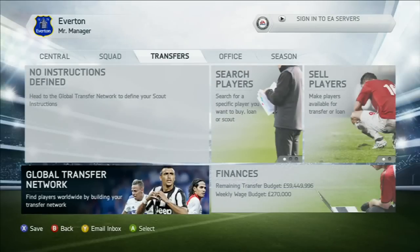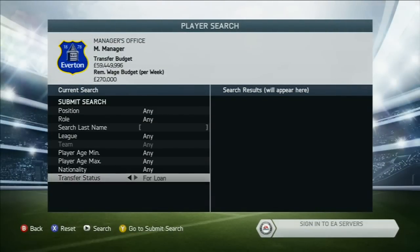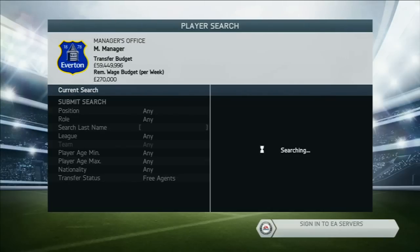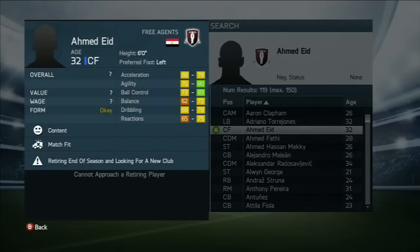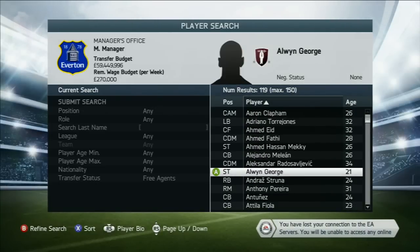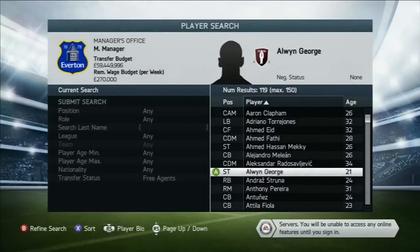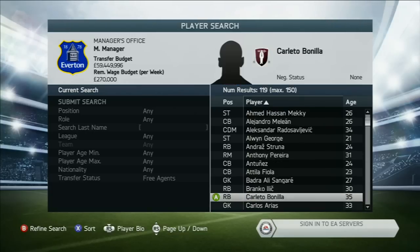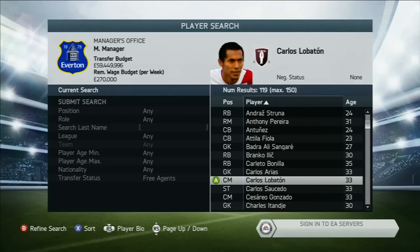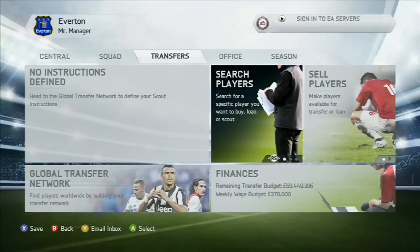If you want a legitimate cheat — a fair one without doing all this — normally after season one, have a look at the free transfers. You can get some gems in free transfers sometimes. There are 18-year-olds worth a bit. Scout some players that are free transfers — get your head scout to scout them. They could be worth like 9 million, and then just sell them. You've done what a normal club would do in real life — and it's not really cheating, it's a legitimate strategy. This works at the start of season two, three, and four as the players come through.